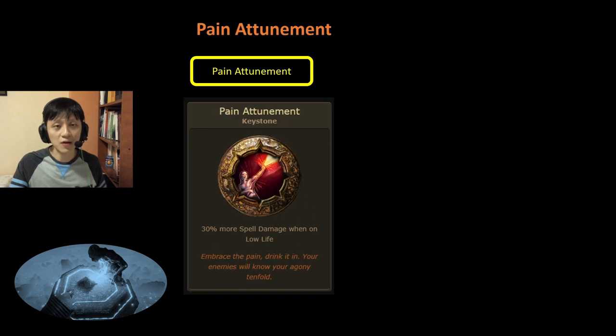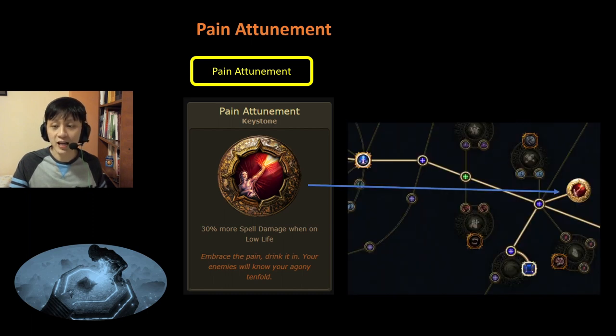Next, we have Allocate Pain Attunement. Pain Attunement is a keystone which gives you 30% more spell damage when on low life, and it can be found on the right side of the skill tree near the Scion starting point. The effectiveness depends on whether you are a low-life build. If you are low-life, this helps you save a passive point and it will be A tier. However, if you are not a low-life variant, then this node is absolutely useless and it would be F tier.